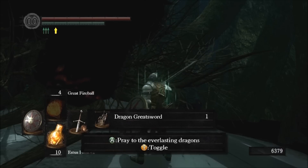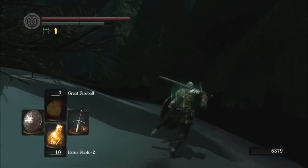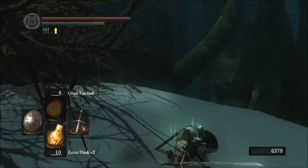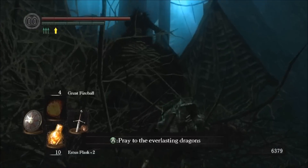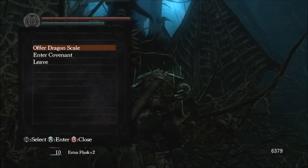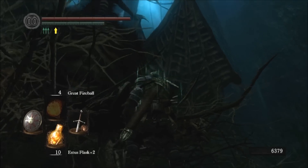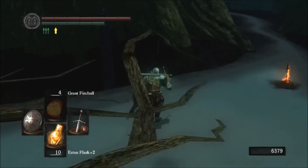You can get an item from him and it's the Dragon Greatsword, and it's pretty freaking sweet. There's a little tricky item that I don't think a lot of you knew about either, so hopefully that helps. You can still pray at the covenant and do all the covenant stuff - it doesn't change a thing. You just now have a Dragon Greatsword.